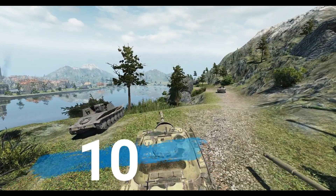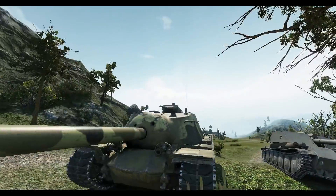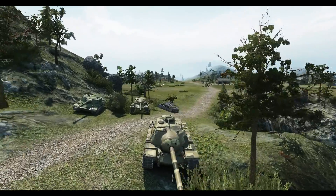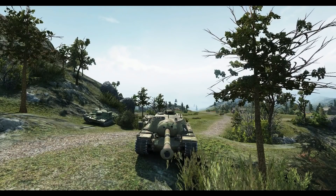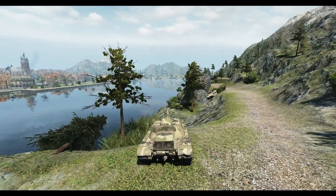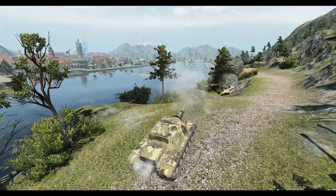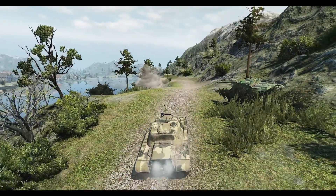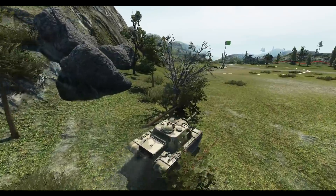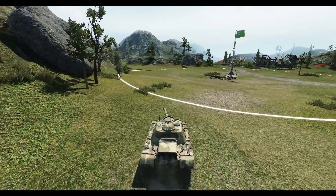At number 10 on my list I have the T110E3. The T110E3 is one of those tanks that in the right position can be ridiculously strong. The reason it's so strong is because its frontal armour is absolutely ridiculous. Pretty much the only places you can pen the front is on the edge of the lower plate, and maybe if you get lucky with really high HEAT pen you can pen the top. Basically its frontal armour is really difficult to pen. It also has 375mm of APCR pen which means you can go straight through the front of most tanks, and with 750 alpha it can do so much damage before it's taken out.